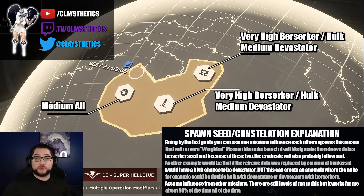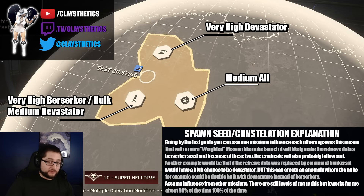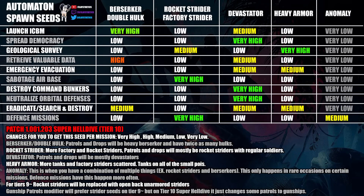If you have a very high chance of getting something in a mission, that can affect the other missions in the set. For instance, the nuke launch has a very high chance of double the amount of hulks with tons of berserkers everywhere, where the majority of POIs, patrols, and callins will have two hulks with berserkers. The retrieve valuable data mission also has a high chance of berserker seed, so there's a very high chance those two missions affect each other. If we had something like nuke with command bunkers, there's a chance for the nuke to flip to devastator spam or an anomaly where you'll have devastators and hulks everywhere. The more you play, the more you'll see the consistency behind these spawn weights — the only inconsistency being the defense mission, which almost always spams rocket striders anyway.